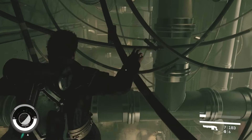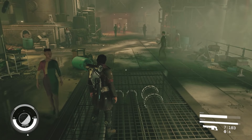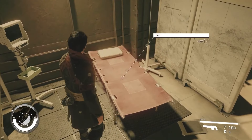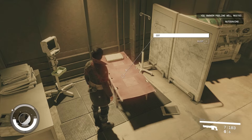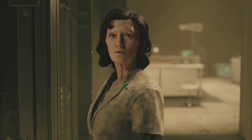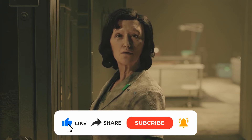For a quick heal after a brawl, forget med packs and trauma kits — find a bed and snooze for a bit. It'll patch you up and erase any damage, but keep in mind it won't always cure those pesky health conditions. For those, you'll need to swing by the med bay again.